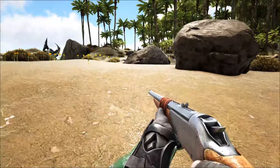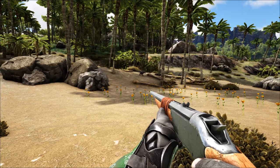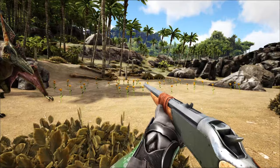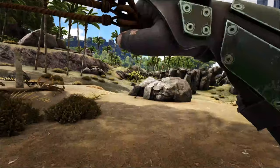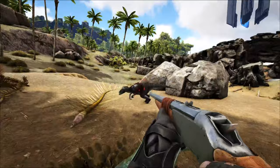Now Oviraptors are very skittish, so they will run from you if they get a whiff of you, and they're also going to run if you get close to them. And obviously if we shoot them, they're passive flee. So what we want to do is actually bola this guy and then knock him out like normal. We've got him bola'd — we're just going to use Tranq Darts. These guys don't have a lot of health, so it's highly recommended to use Tranq Darts. And he's already out, so he's probably low level.